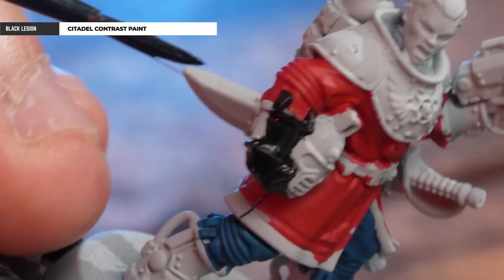Next up is using Black Legion. When coating the black details with Black Legion, don't worry if there is any red or blue on these sections, as it's a fantastic paint and will easily cover those areas.